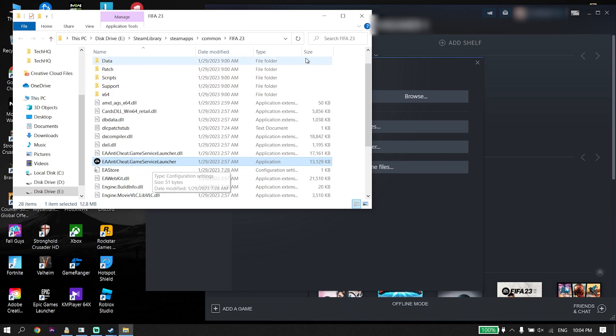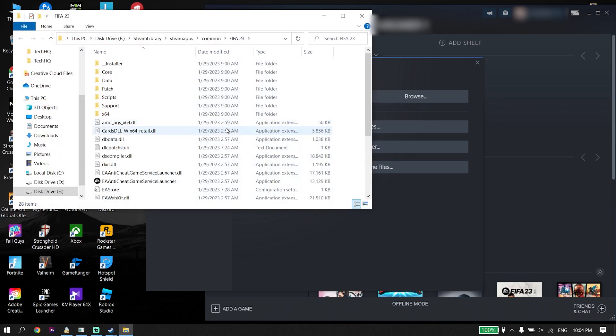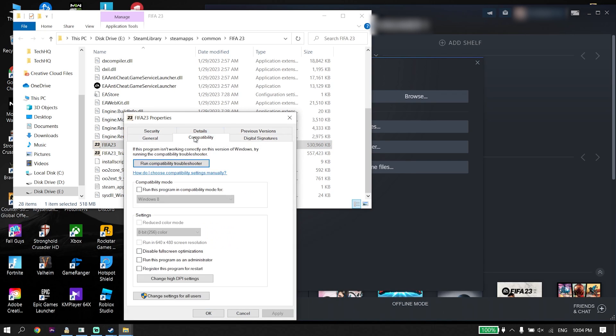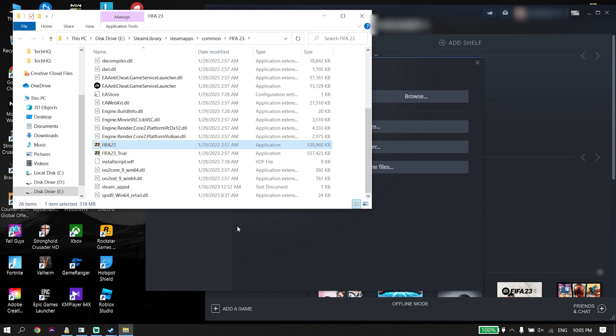That's the first solution to fix FIFA 23 not launching or not opening after a new update. But if that didn't work, go ahead and open up the FIFA 23 install location again, right-click on the FIFA 23 application, click on Properties, click on Compatibility, and check the option 'Run this program as an administrator', then click Apply and then OK. All you have to do is run FIFA 23 as an administrator — that's the second solution.